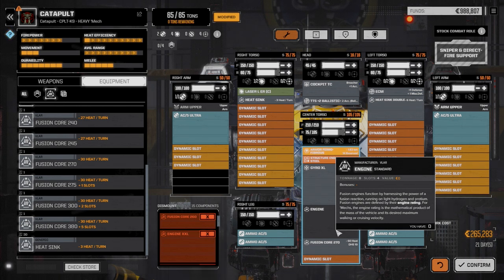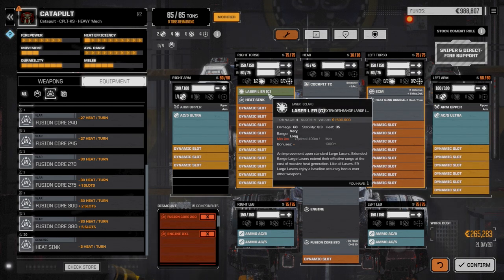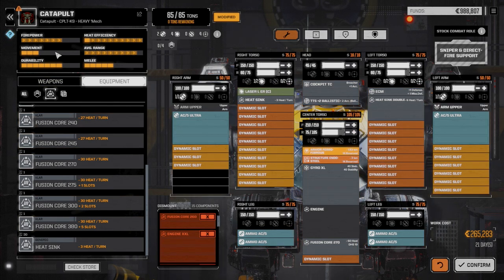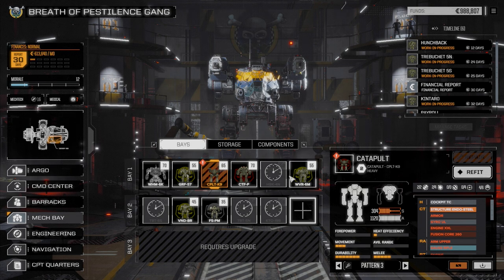This is not the build I wanted. It's 21 days and 265,000 C-bills - do I even bother, or wait to get the XL engine? Thinking probably hold off - without the clan XL engine there's no point. The damage math is 40, 80, 160, 220 damage but without really great accuracy. Going to hold off on this catapult refit until we get the clan XL engine. The kantaro is moving up to the main lance and the trebuchet 5n is moving down. The hunchback needs a lot of repairs and we'll figure out the catapult later.